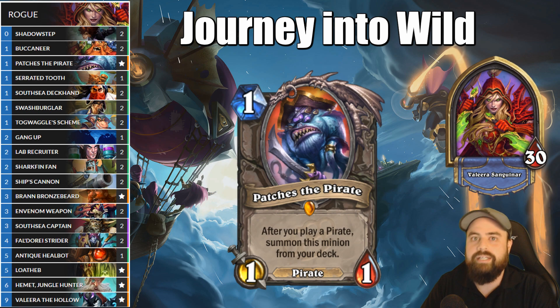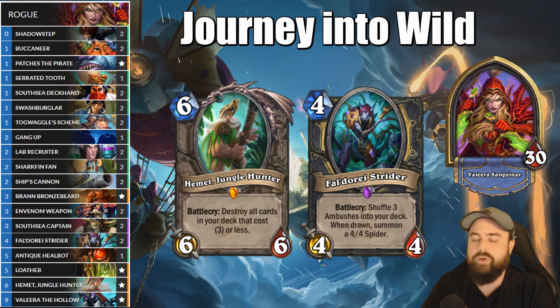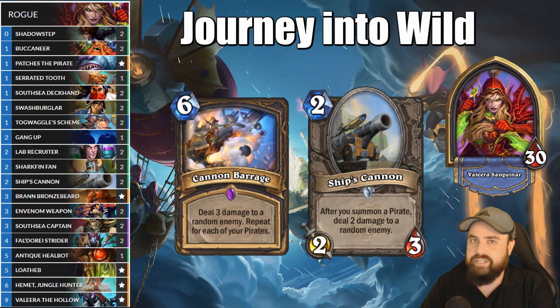You're looking to repeat this cycle over and over until you get to Hemet Jungle Hunter, who destroys your deck. Instead of summoning 1/1 Pirates over and over, you're going to try to summon 4/4 Spiders because the deck is down to almost nothing with Beldori Striders in it. Cannon Barrage didn't make it into the final deck, but Ship's Cannon does a great job emulating its effect for much less mana without messing up your deck post-Hemet Battlecry.